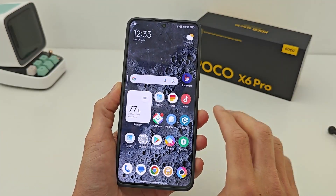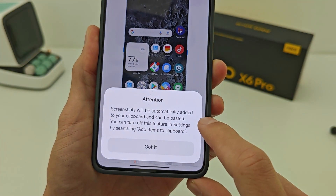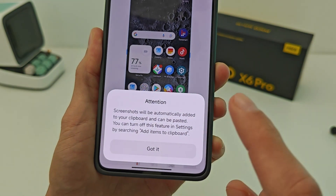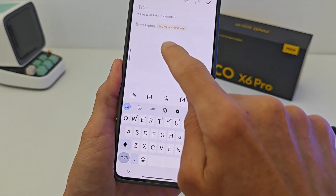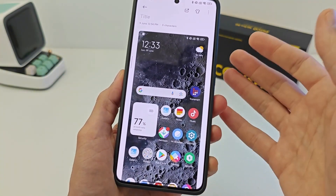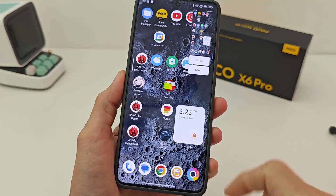Another new feature in this update is the new screenshot function. Screenshots will be automatically added to your clipboard and can be pasted. To test how it works: go to Notes, create a new note, click Paste — and the screenshot is pasted. You can paste into any application such as Notes, Messenger, etc.